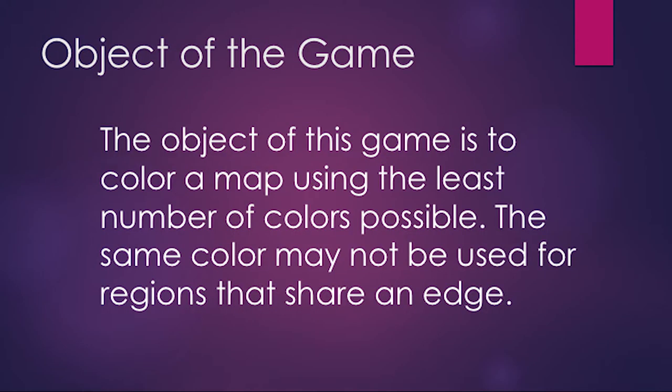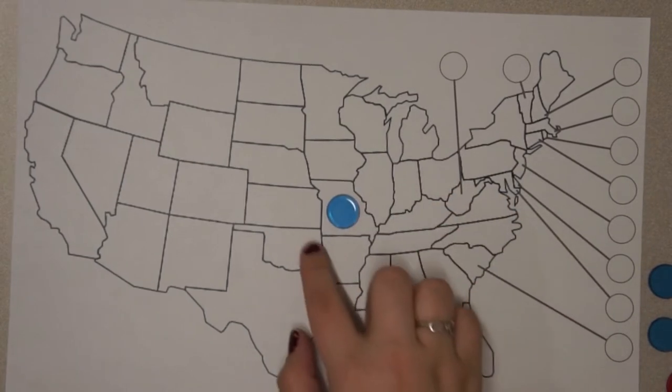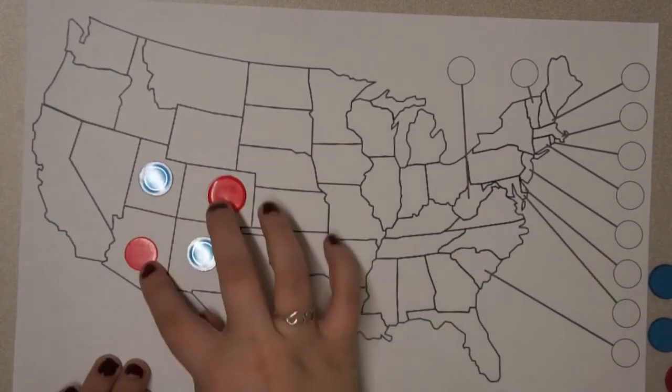The object of this game is to color a map using the least number of colors possible. Regions that share an edge may not be the same color. For example, if you place a blue token here, all of the surrounding regions cannot be marked with a blue token. Regions that share only a vertex may share a color.